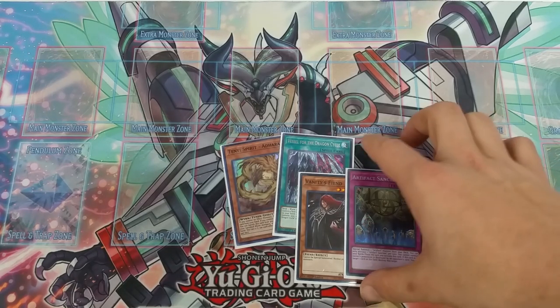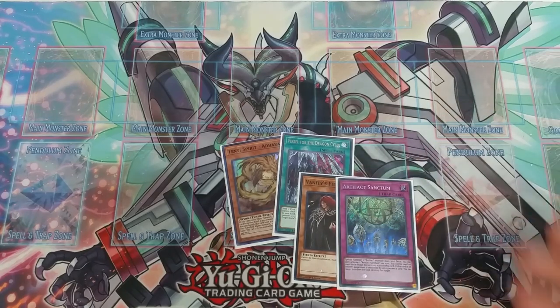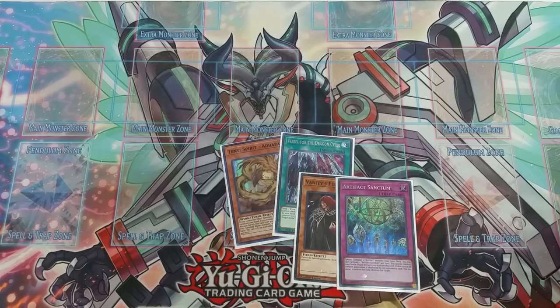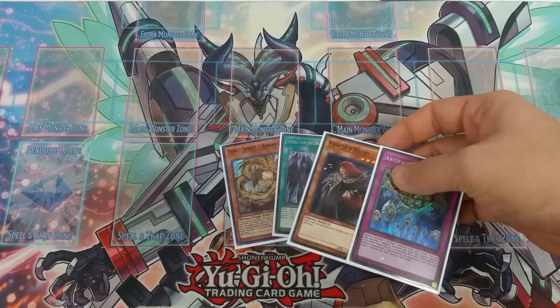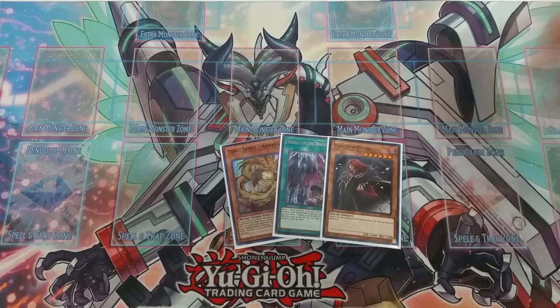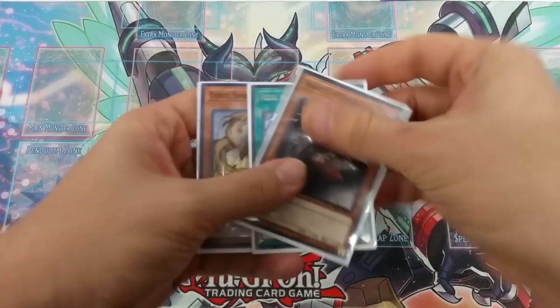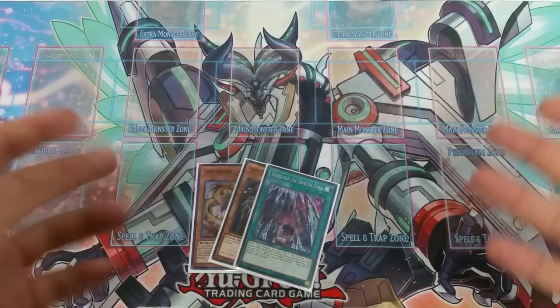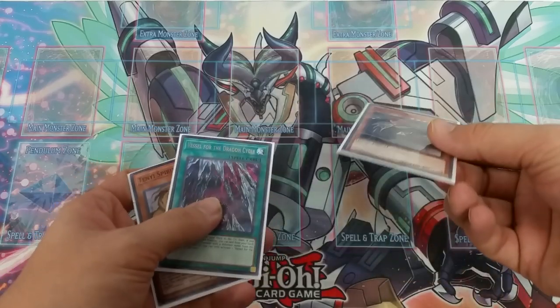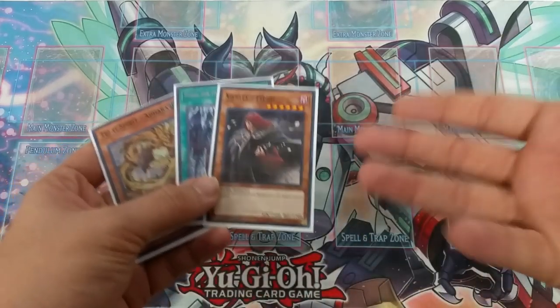Vanity's Fiend is better overall in theory because it'll even stop things like dinosaurs and it's very difficult to get over. The great thing is that game one your opponent will realize you're playing non-effect monsters and side out things like Impermanence. Then game two you drop Vanity's Fiend and they don't know what to do. So: win game one with OTK, have the going second strategy in the deck, then side in Vanity's Fiend and Artifact Sanctum for game two.